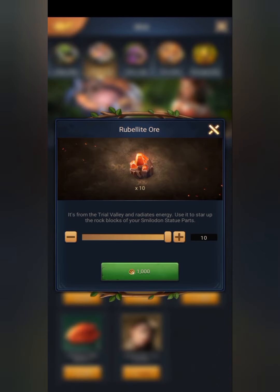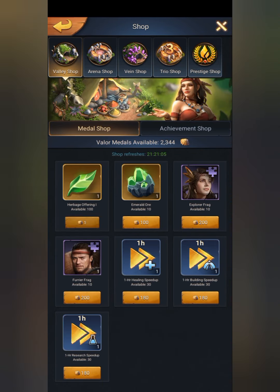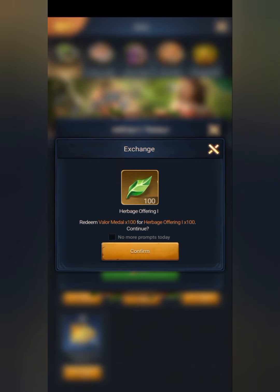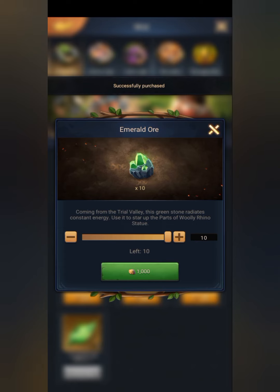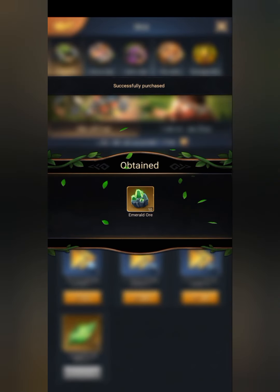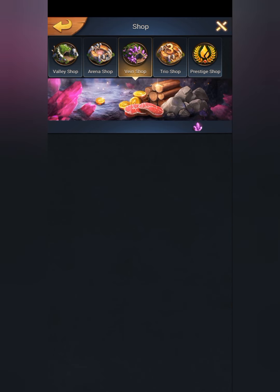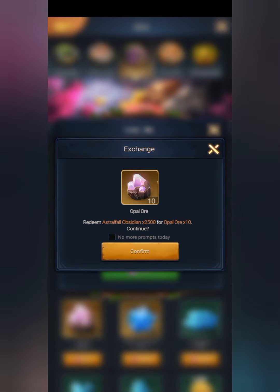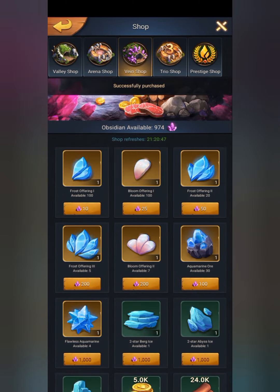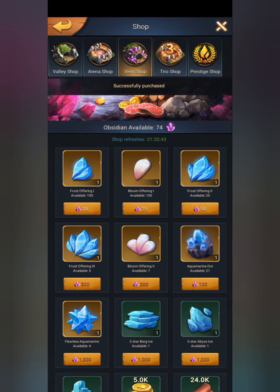In the glory shop, the best buy here is the ore and the flame offering. Then in the victory shop, the best buy here is the emeralds, or if you have above 1k medals, the herbage offering.